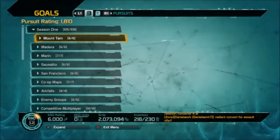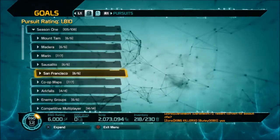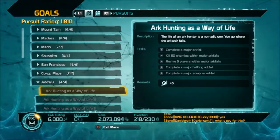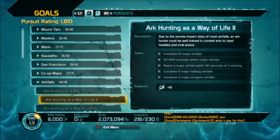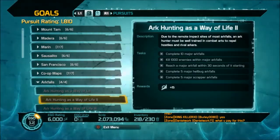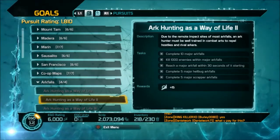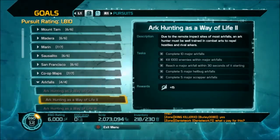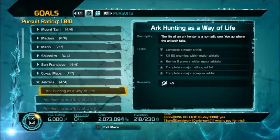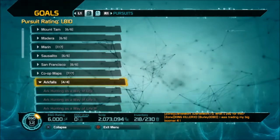Now let me show you the pursuits you're going to be looking at. I'm assuming you've already finished the counties. Skip over co-op maps for now and go straight to arc falls. By the time you level up those weapon skills to five, you're going to have the first two pursuits under arc falls done — you'll be doing major arc falls, minor arc falls, and running around killing stuff. If you're not done, you'll be very close. You might just need to get to a major arc fall within 30 seconds of it starting, or revive one more player.